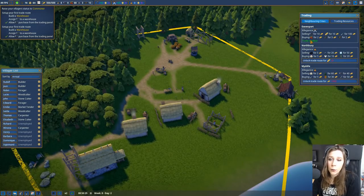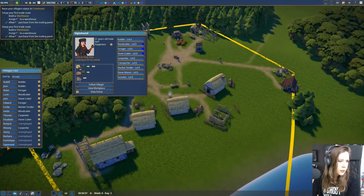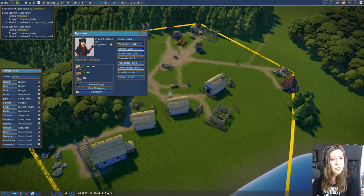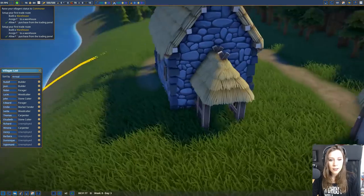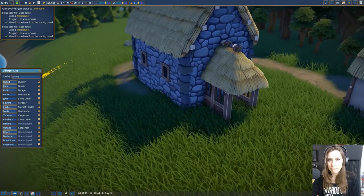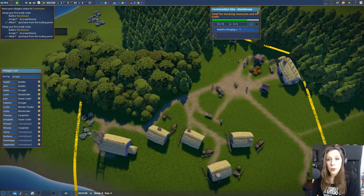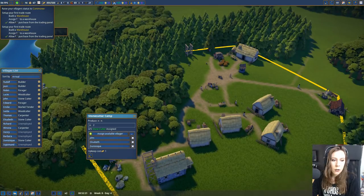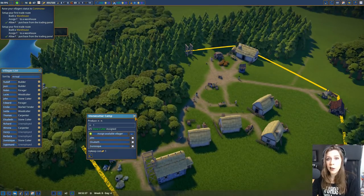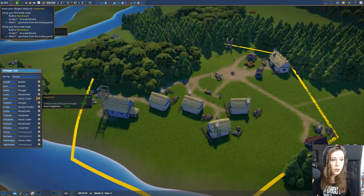Buying means we want to buy however many we put as the number - so if we put 10, we're going to buy 10 tools whenever possible. That costs a lot of gold - 10 gold for one tool - but we have to finish building our warehouse first. We could also sell something - we have a lot of berries, we're also working on planks, and we might have some extra planks to sell. Sigismund has joined the village! Our church is coming along, except for that front door. I've raised the priority for the warehouse because we really need that to finish.